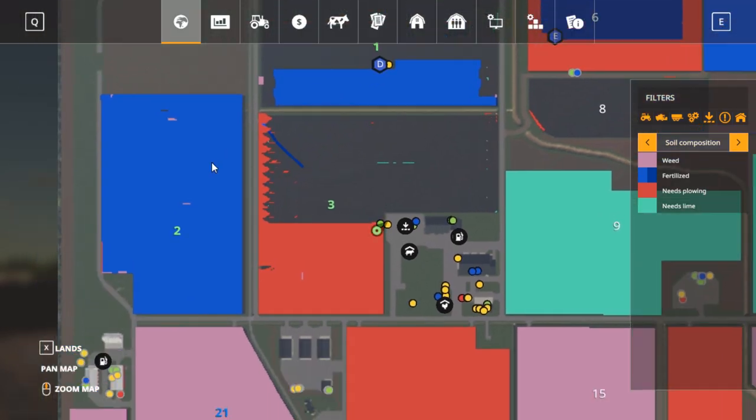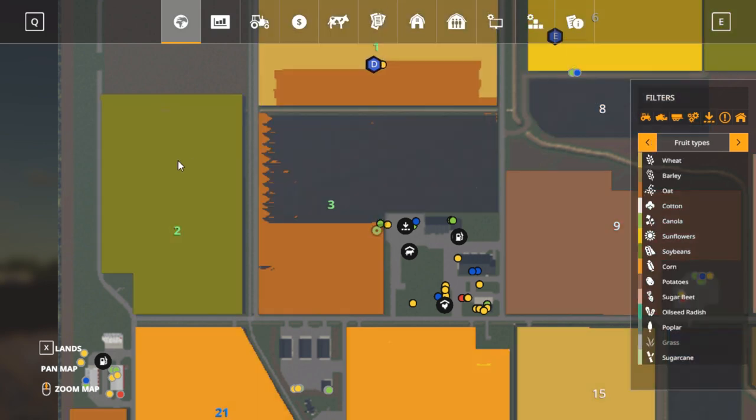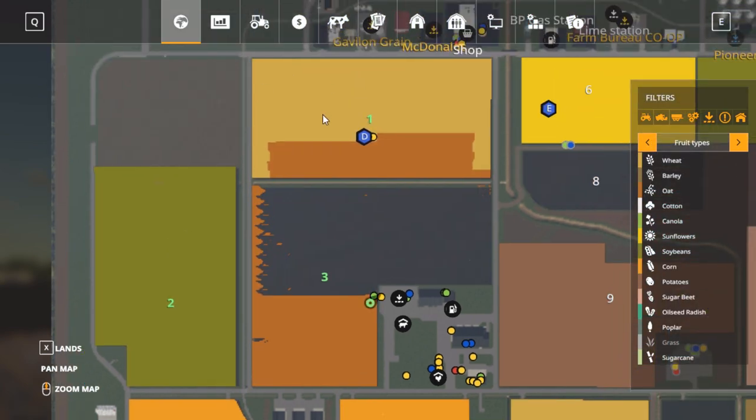It's basically started. We got field 2 over here with soybeans, oats, and this is going to be going into corn. And a little bit where we're sitting is going into corn too. Then we're going to put between corn and grass in here because we need a lot more hay ground.